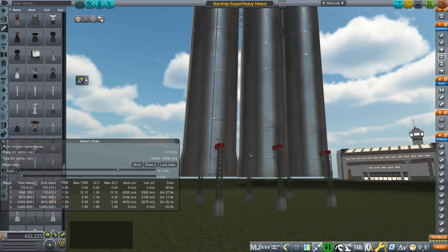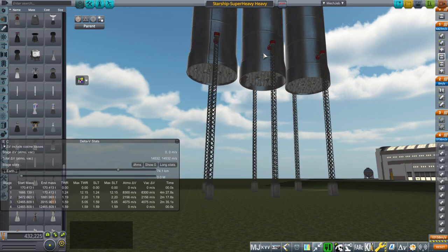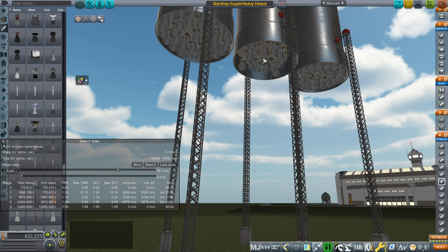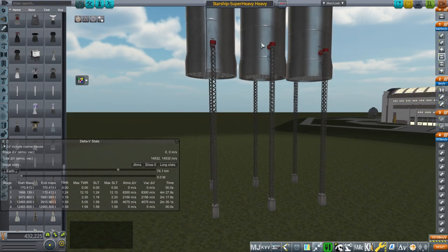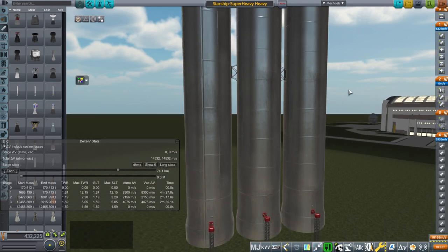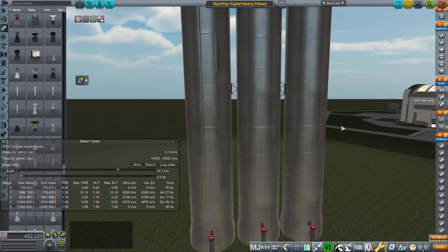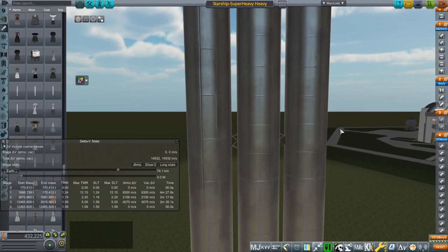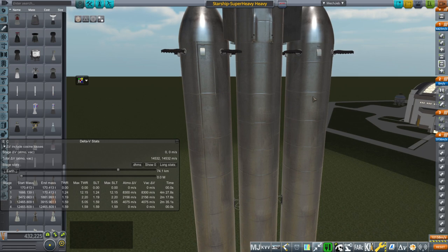Right now our configuration is 33 engines on each of the side cores. On the center core I took 16 engines off, so there should be 17 engines — 13 in the center ring plus four extra — and that's to allow the core to last longer because we don't want it running out at the same time. Of course there's the option of putting vacuum engines on it, but I wanted the least-changed configuration, so I just took some engines off.